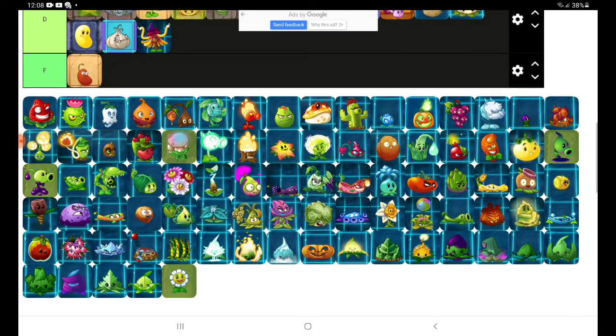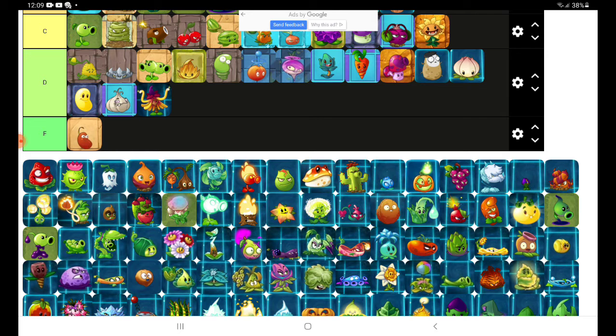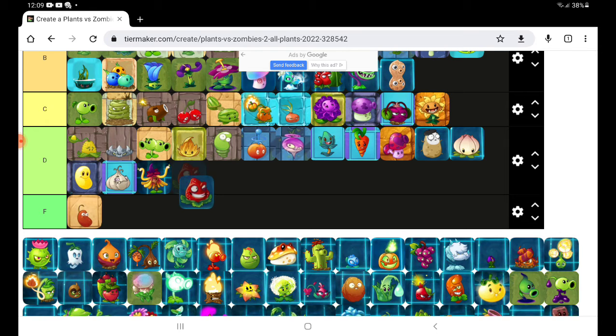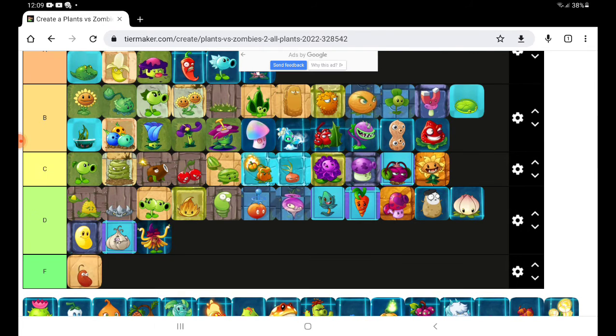Oh my god, look — so many more plants! Okay, Strawburst. I said 'oh no' for fun — don't worry, we're going, guys. Strawburst, you can go in B tier.